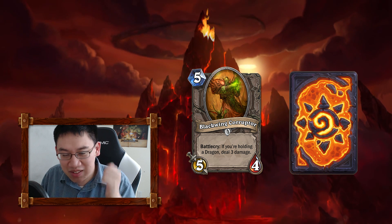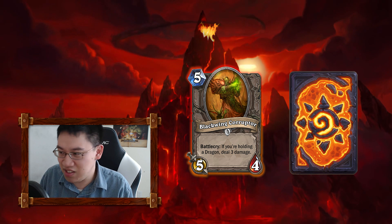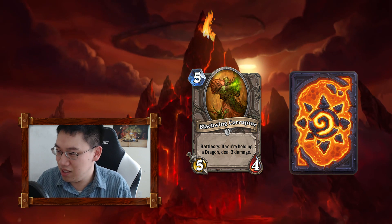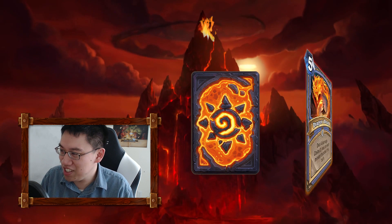I'm just assuming they're good on the basis that mech cards worked well with the mech synergy. It kills the Shredders, it survives the Sludge Vulture trade — those stats. So I said one card was really good and one card was really bad. Can you guess what this one is?